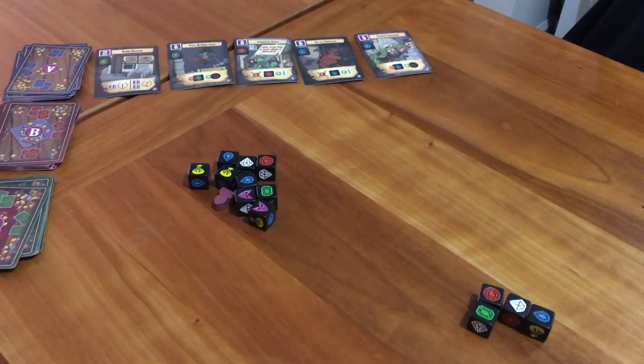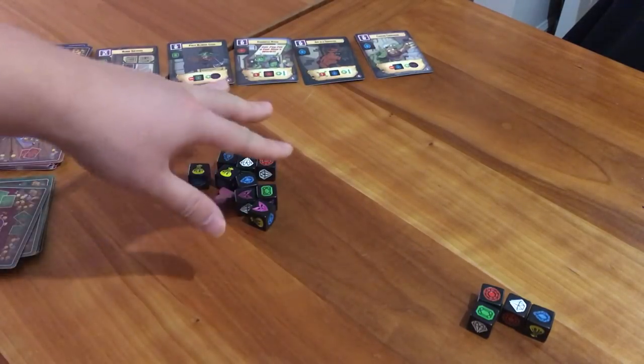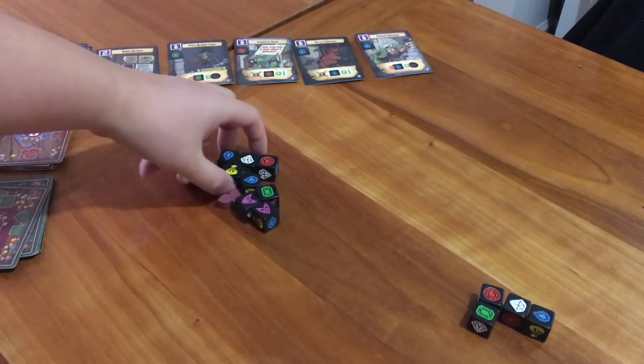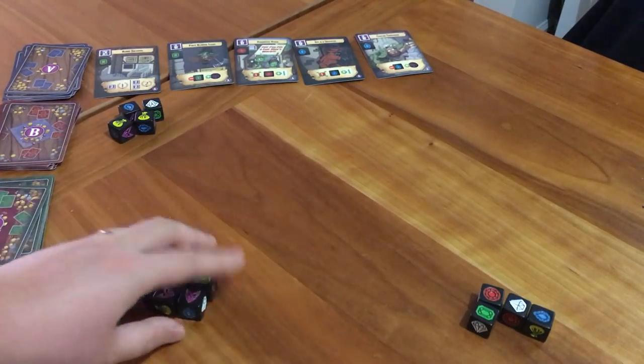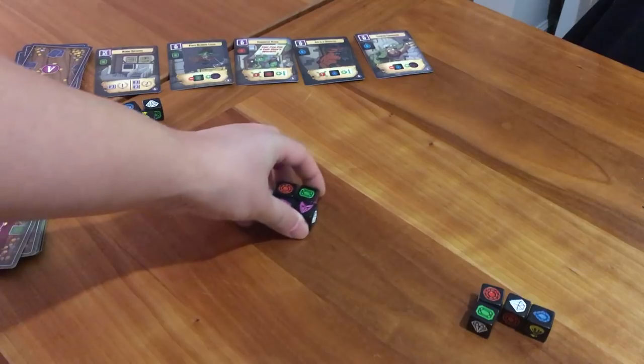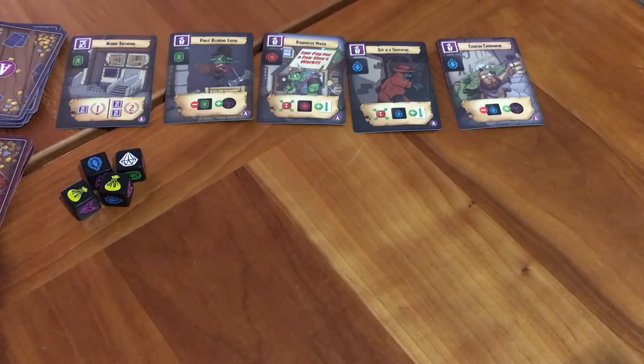When stealing, the stealing player must return at least one object to the center. They can return more than one, as long as they keep at least one object from the pile. And if you have only one object in front of you, you can't be stolen from. So player two stole some dice, and moves on to player three, who can choose to take some from the middle or steal player two's pile. Player one then takes everything remaining, and now you have your three piles. You continue until everyone has a pile in front of them — now it's time to make purchases.